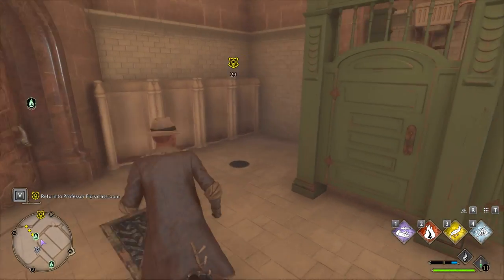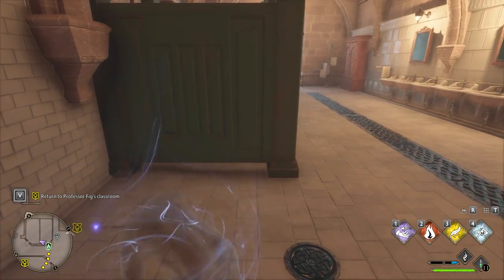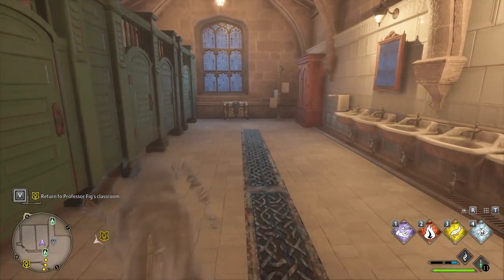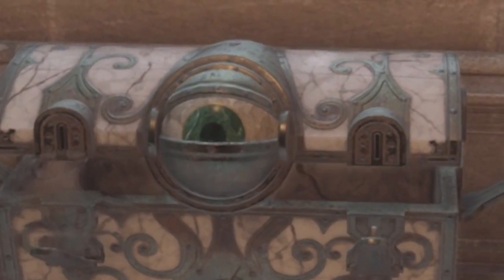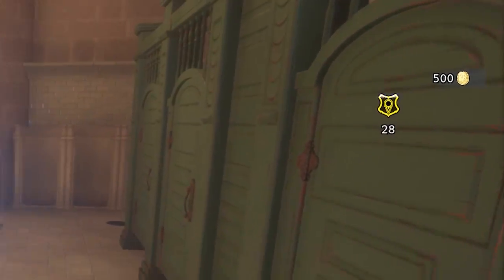You cannot open it or do anything as long as you are visible, so you actually need to use the Disillusionment charm to become invisible, or sort of invisible, so that you can get close to it and open it up and claim 500 gold galleons for every eyeball chest you open.